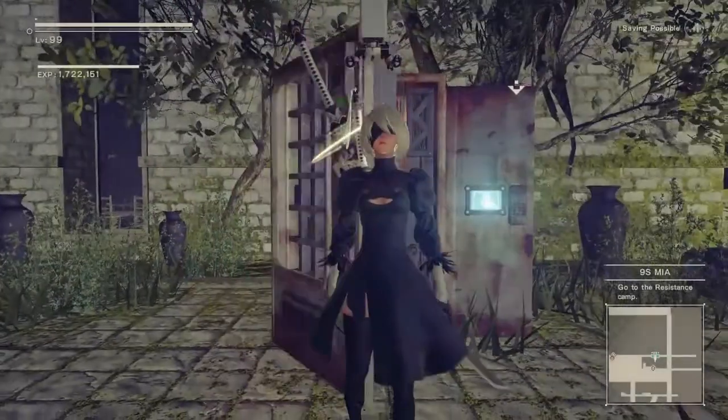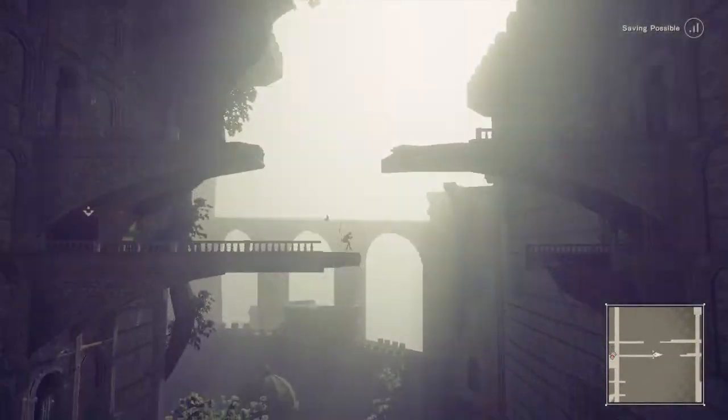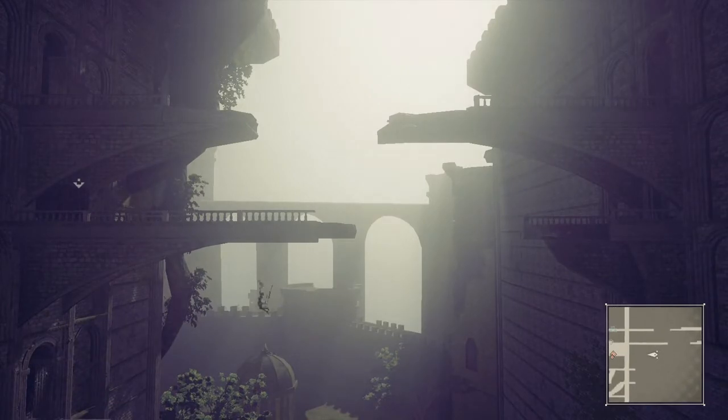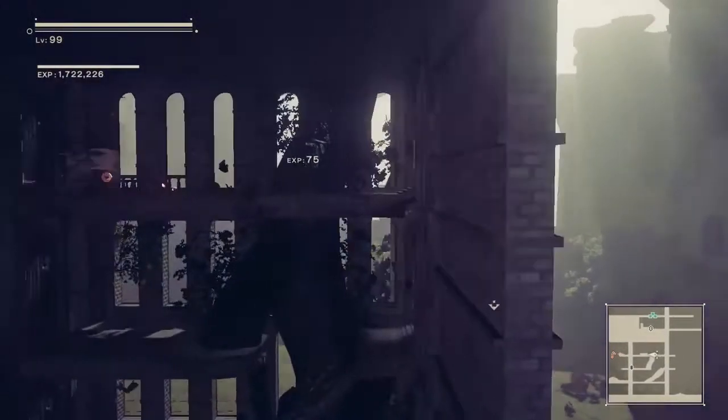When you first get here, you just want to head to the right, head to this lower bridge, jump off and then glide to the left. There's an opening here. This first guy should have a chance to drop it.